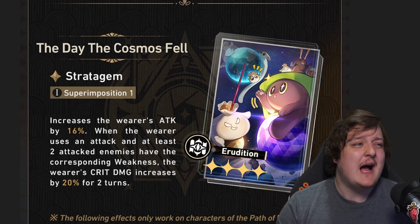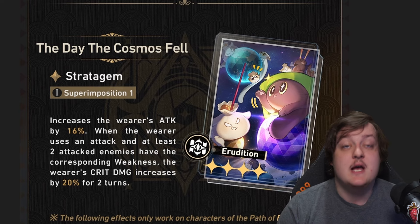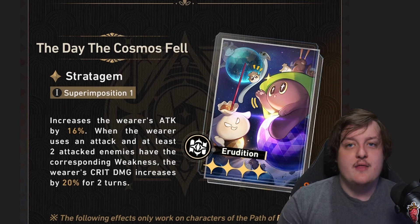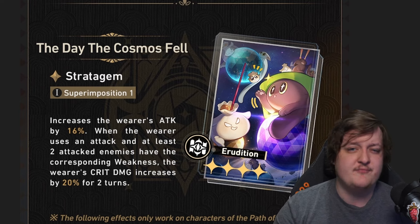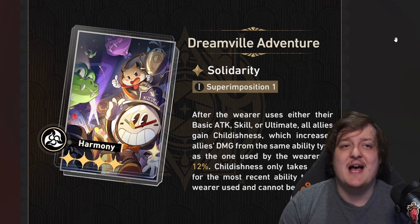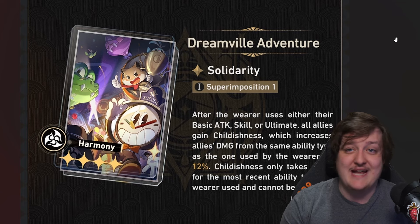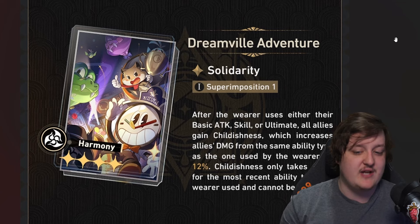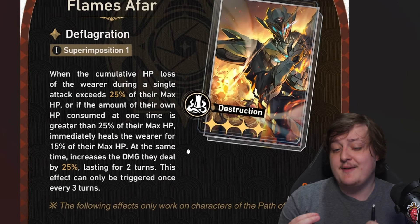The erudition LC compares well to 'Sagacious Sooth and Serene Shore' — if you're already getting a lot of damage bonus on an erudition character, you might want the extra attack. Argenti I think could use this very, very well. Probably a little bit better overall due to the extra crit damage. My number two is the harmony light cone, because the requirements aren't too hard — you just match skill with skill, basic attack with basic attack. It gives you pretty free damage as long as you're matching attack types.